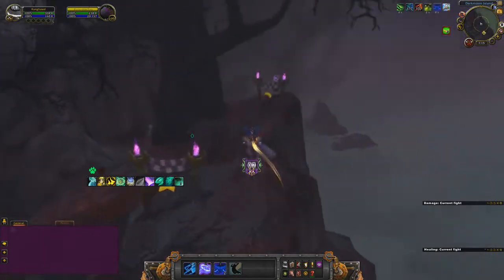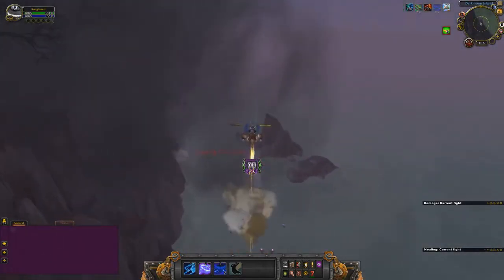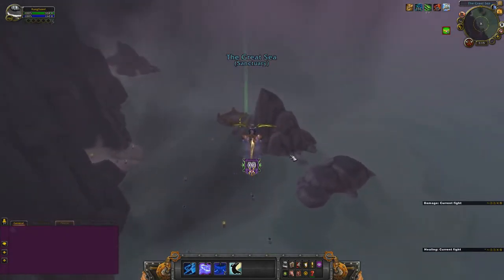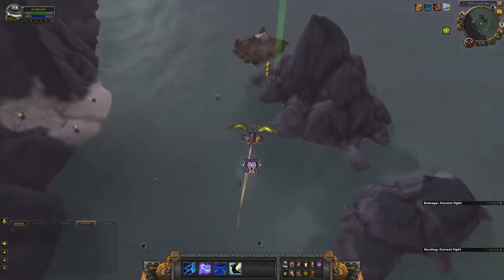Grab some little portal things and jump off the hill. When you have the little glider, you can steer in the air — so you're not just like YOLO, not knowing where you're going to go.